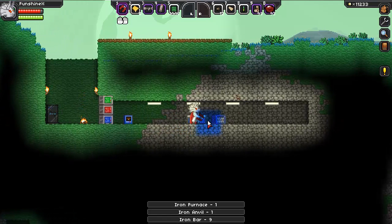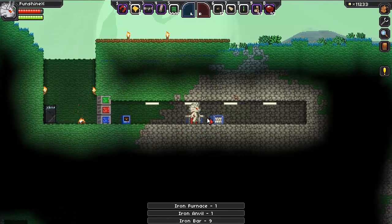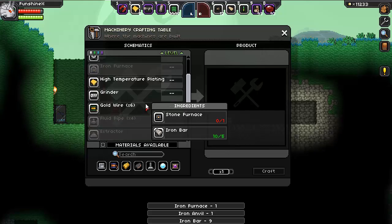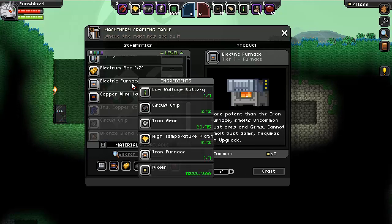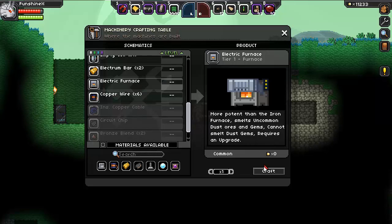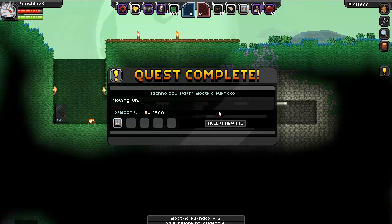Whoops, popped it all out. There we go — electric furnace, 800 pixels and all that stuff. Cannot smelt dust gems, requires no gain. Smelt uncommon dust — okay, so this allows us to do the uncommons.